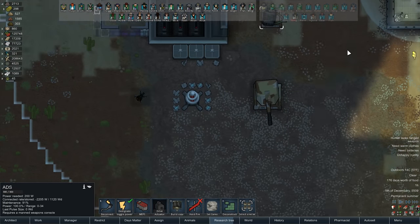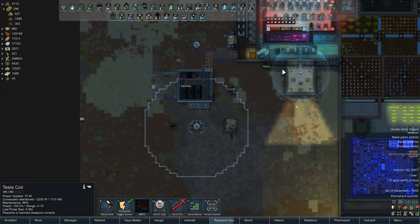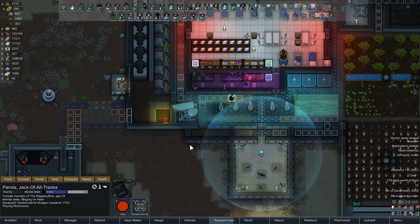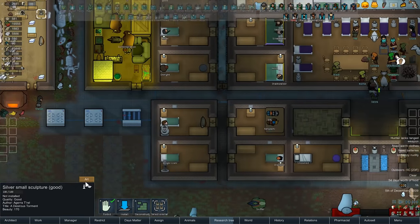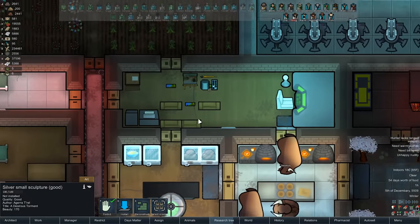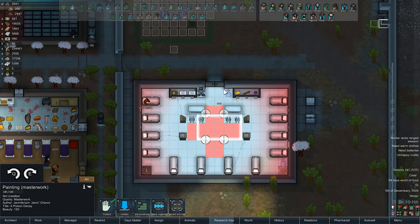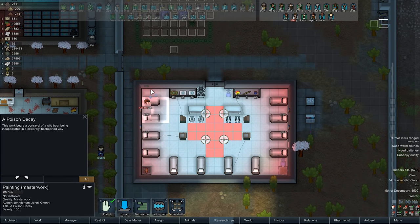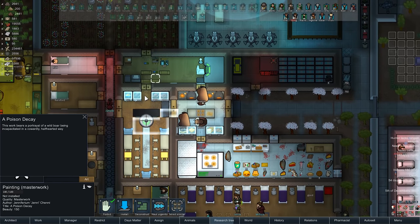This ADS is going to become useless real soon. This tesla coil might become fairly useless as well. Apparently pandas decided to binge on hash - great. So all we needed right now is some binging going on. Not complaining, I'm just observing. Where's that masterwork painting by the way? There it is - a poison decay. I guess we could use art in here. What is this again? Half a wild boar being incapacitated.